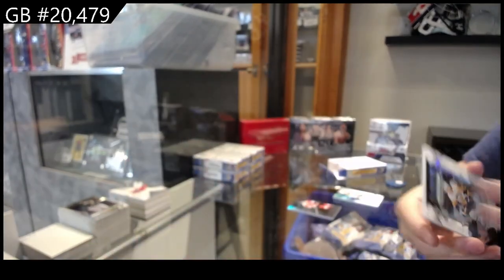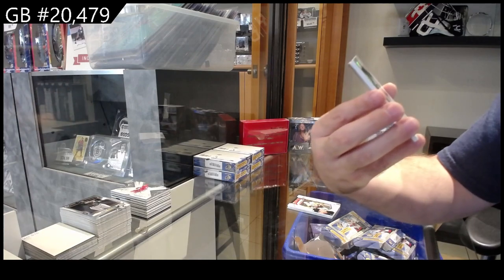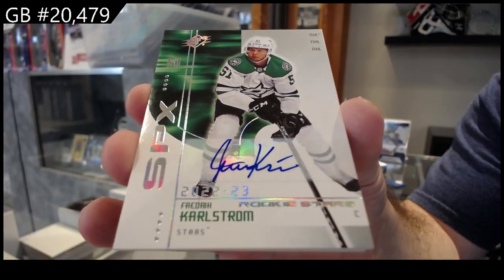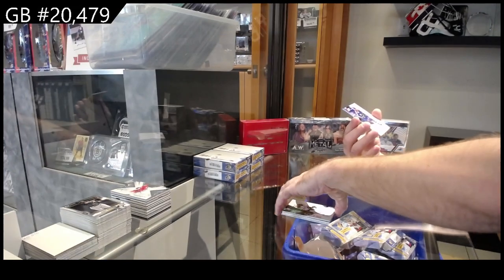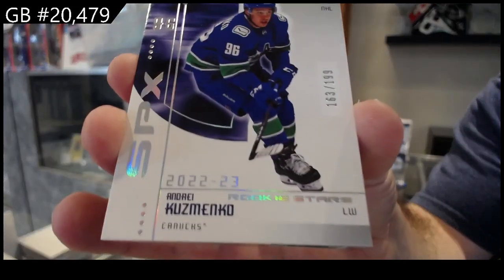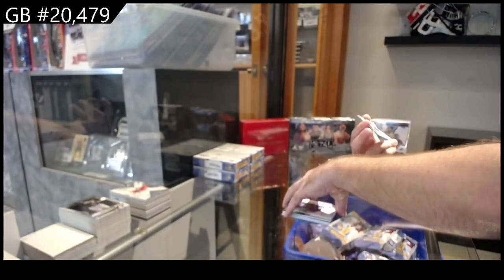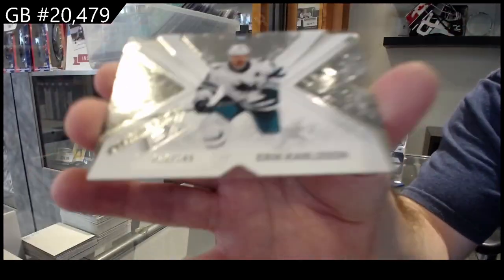Poulin for Pittsburgh. We've got a retro rookie autograph for Dallas of Karlstrom. Karlstrom retro to 199, rookie Kuzimenko for Vancouver, and a radiance Carlson for San Jose.